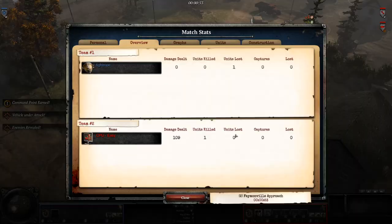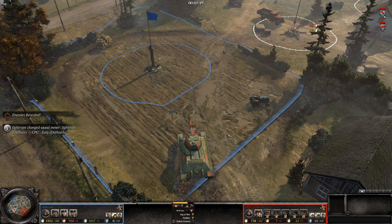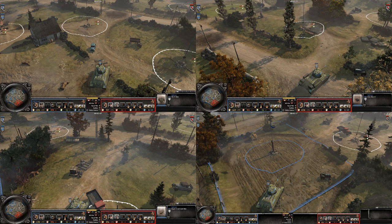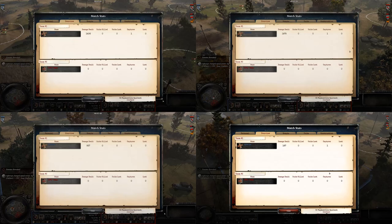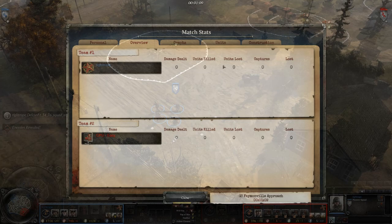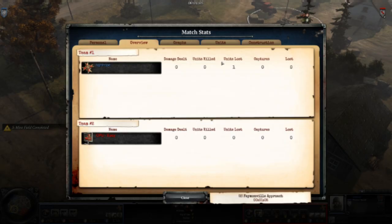USF tanks that cannot be decrewed, such as the Pershing, only count as one unit lost. Tying with USF vehicle crews are S-mines. Here we have an enemy T-34 running over my S-mine field, and a full patch getting crushed counts as 16 units lost. This is unique to S-mines — here I am running over a bunch of other mines and none of them result in a unit lost to the person who planted them, even the Soviet PMD-6 anti-personnel mines which appear to be the same as S-mines but without the warning signs. Also, if you cancel an S-mine patch early, that can result in a unit lost.